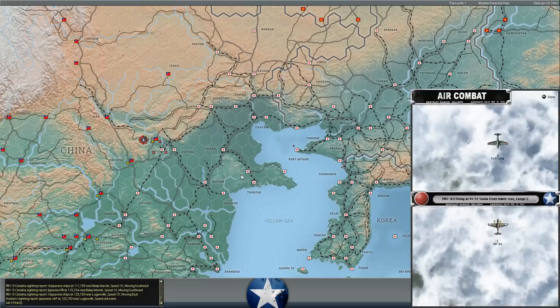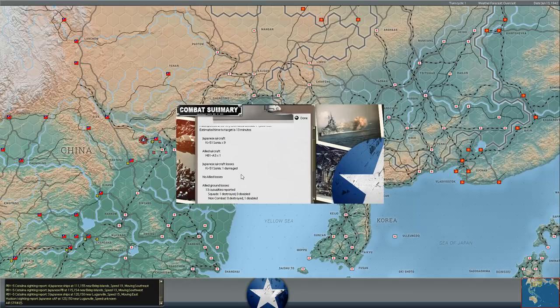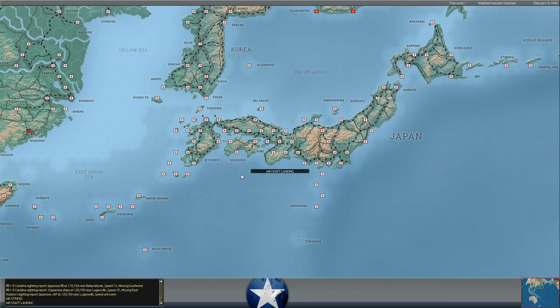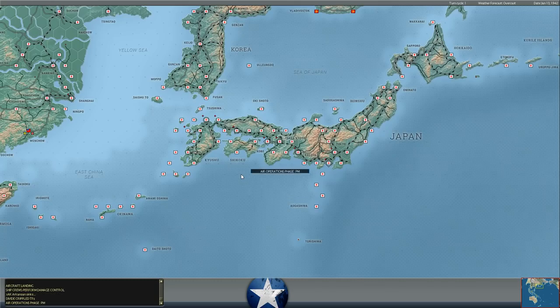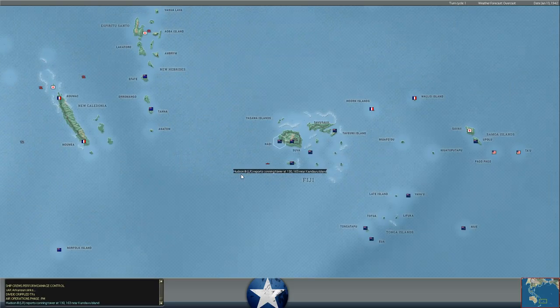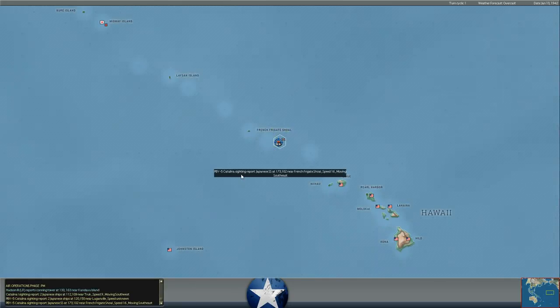Another raid of nine Sonyas comes in, with one more H-81A3 intercepting. It runs out of ammo, damaged an aircraft but didn't destroy anything. Severe storms over the target. They did destroy one infantry squad. A cargo ship near Paloamira sinks, and that's it for the air phase. Quite a bit of air activity that turn over China and over Malaya.